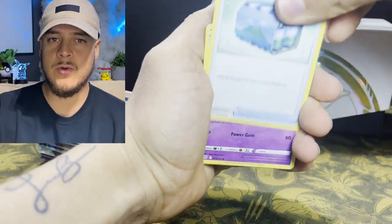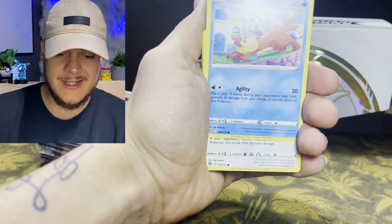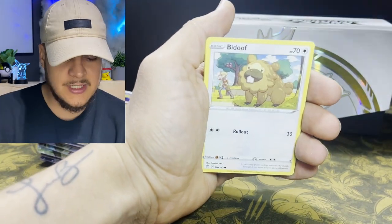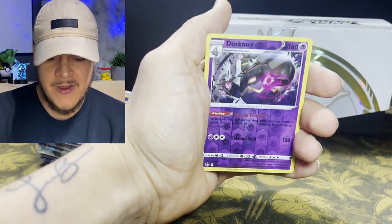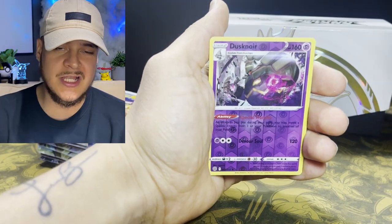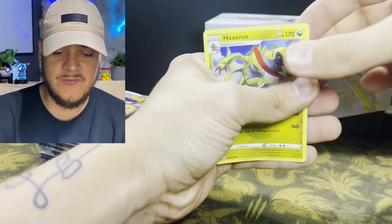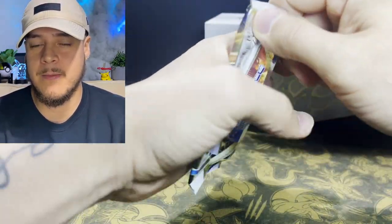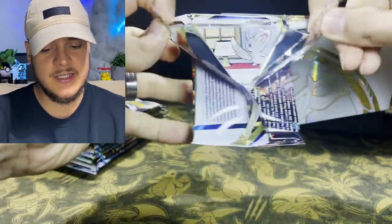We've got quite a few V Star marker cards in our booster box opening so I wonder what the ratio is — I'll look into that. We got Clefairy, reverse holo Dusknoir, and a Haxorus V. Interesting — I felt like there was going to be a pull in that pack but it wasn't there.